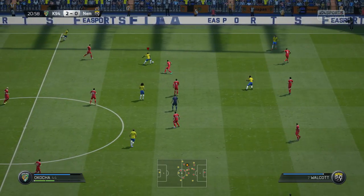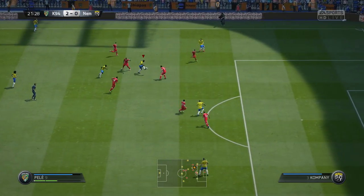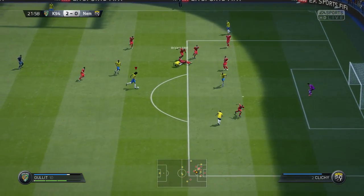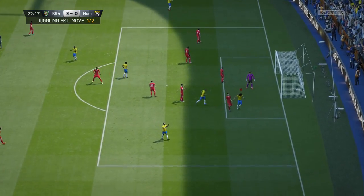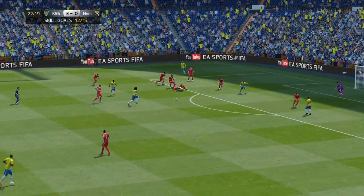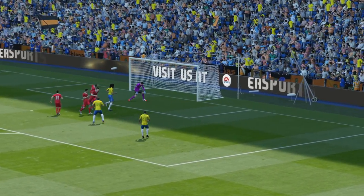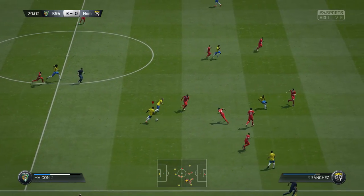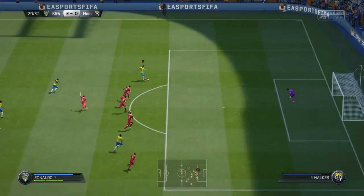At the 20th minute it is Okocha once again on the ball, plays it through to Pelé, goes with the in-air elastico, beats the defender, plays it off to Okocha with a scoop turn. We lose the ball, pick it up with a nice flick up, and actually dink it into the back of the net. A really nice goal — I love how the ball didn't even bounce on the ground when we scored. We also get the first in-air skill move goal from juggling.